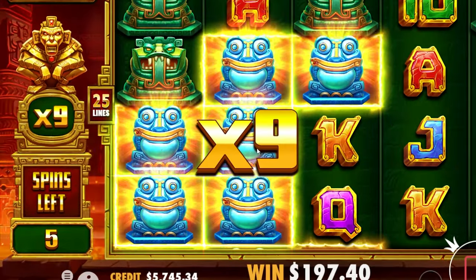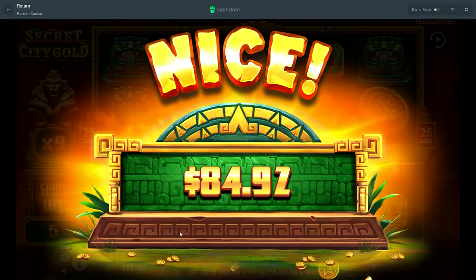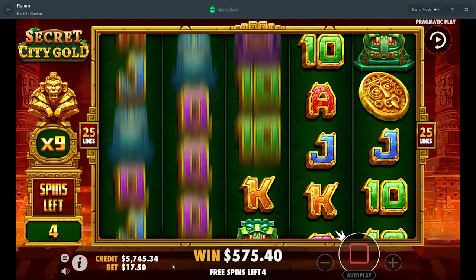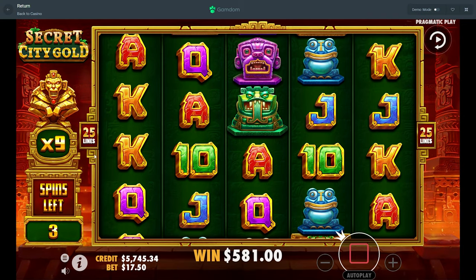Where were these clusters?! We're on a 9x — what just happened?! Wait, why are we at a 9x?! Don't do this — please give us clusters, we can win huge here!